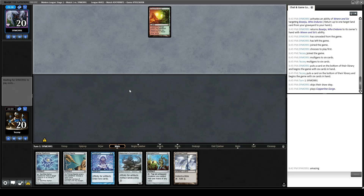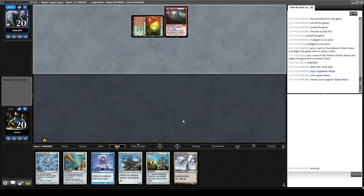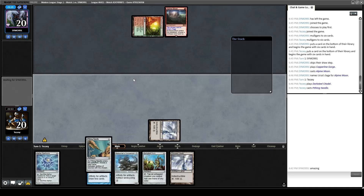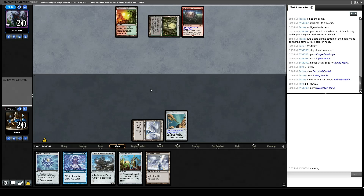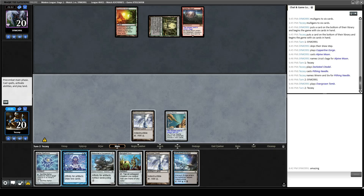This hand could definitely go a couple different ways. If they play Alpine Moon we don't have an Urza's Saga — hopefully we don't draw one particularly soon. We draw a Darksteel Citadel. I think I want to go ahead and Needle Ren and Six so that if they have one in their hand and were planning to play it next turn, they don't get an extra land drop off of it. Opponent plays Overgrown Tomb tapped. We draw Mistvault Bridge.